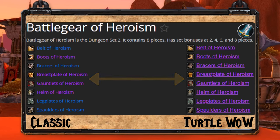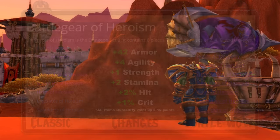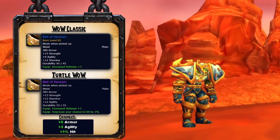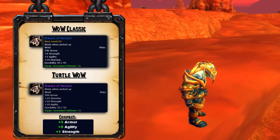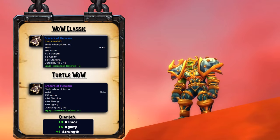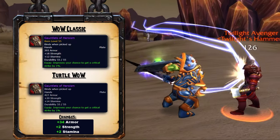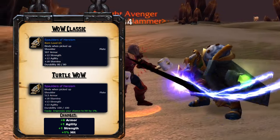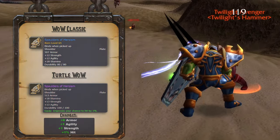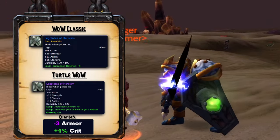The Battle Gear of Heroism gains 42 armor, 4 agility, 1 strength, 2 stamina, 2% chance to hit, and 1% chance to crit. The Belt of Heroism gains 5 armor, 3 agility, and 1% hit. The Bracers of Heroism gain 3 armor, 5 agility, and 1 strength. The Gauntlets of Heroism gain 34 armor, 2 strength, and 2 stamina. The Spaulders of Heroism gain 6 armor, 1 agility, 1 strength, and 1% chance to hit. The Legplates of Heroism lose 3 armor and gain 1% critical strike chance.